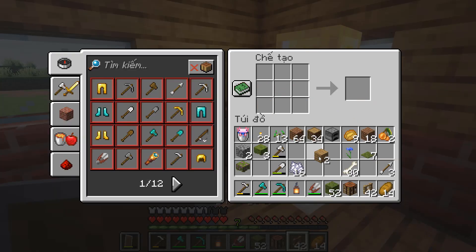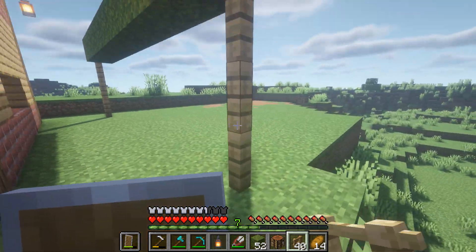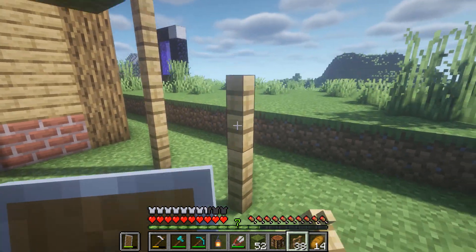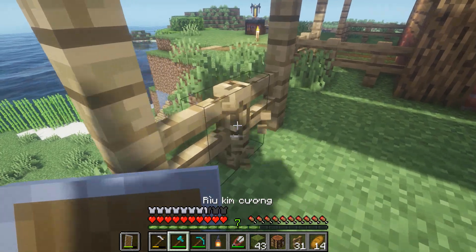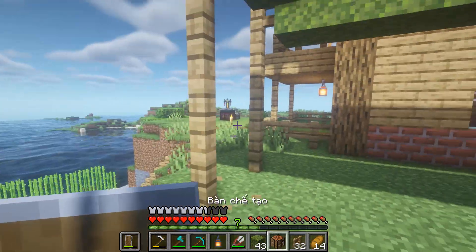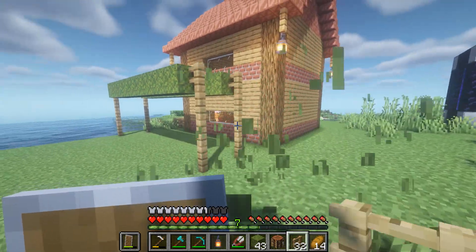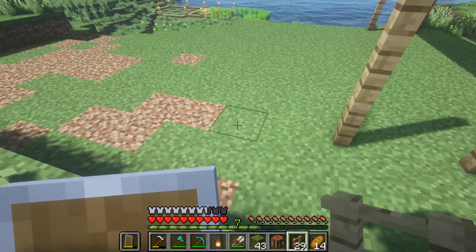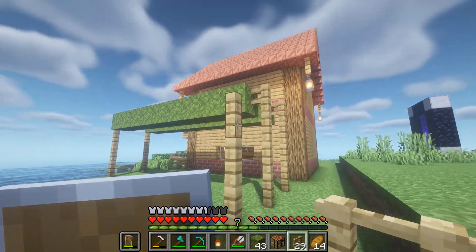Vô nhà chế tạo thêm hàng rào đã. Đây 1 đống hàng rào 42 cái luôn, quá tuyệt vời. Và chúng ta sẽ làm ở bên đây như vậy luôn. Cứ thế thì chúng ta làm dài dài dài là thôi, là chúng ta đã có 1 cái vườn bám mộng rồi. Tiếp tục nha, mình sẽ làm thêm 5 cái nữa.